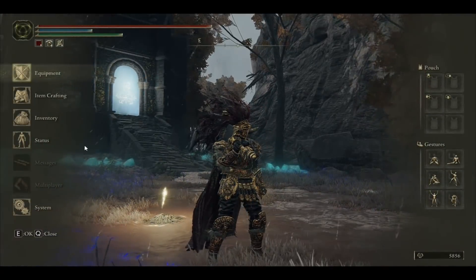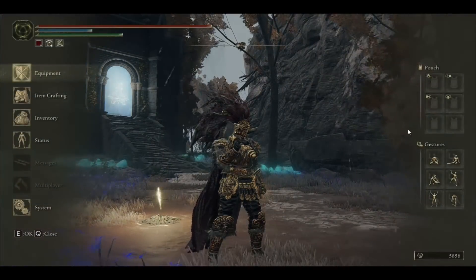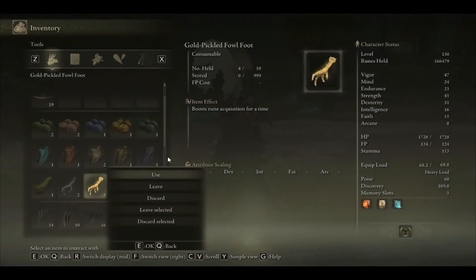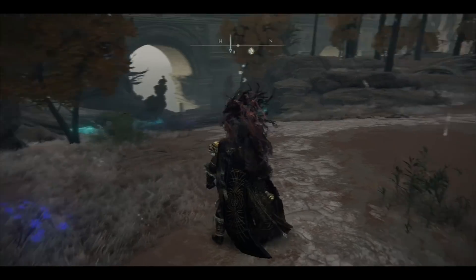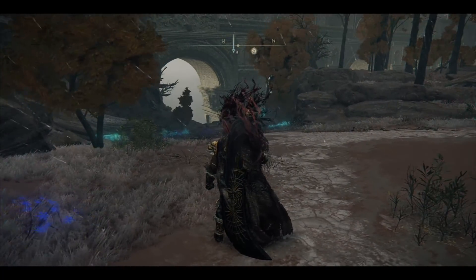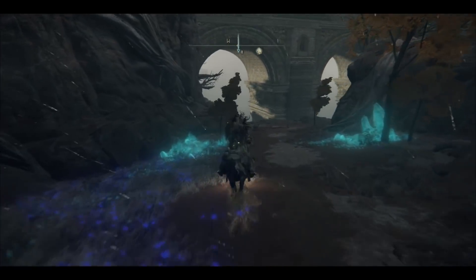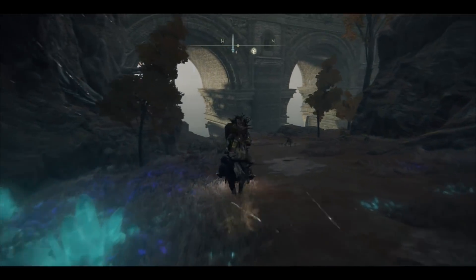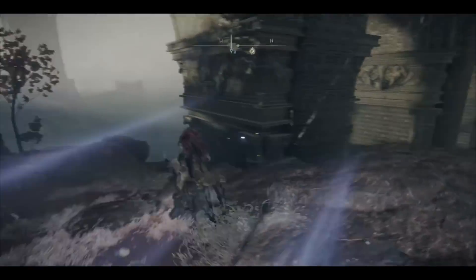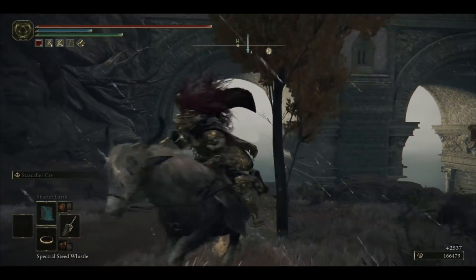Definitely use the golden claw so you get the extra benefits, and I'll show you the XP you can acquire. Let's use the golden foot now so we can gain some additional runes. Go down the hill with your mount again, go towards the cliff, jump off and jump back on it — and this is the XP you can acquire with that additional buff.